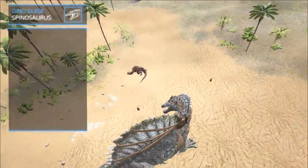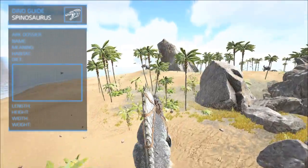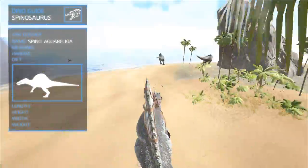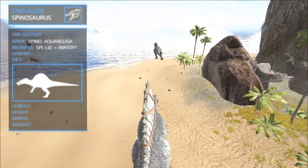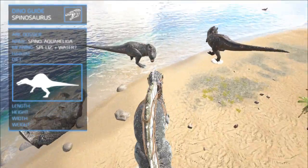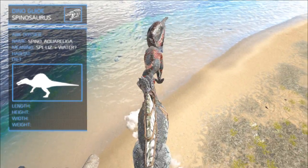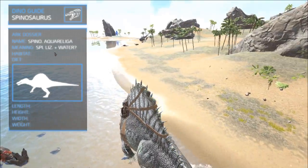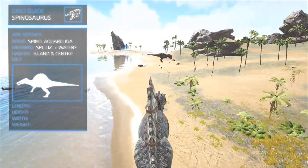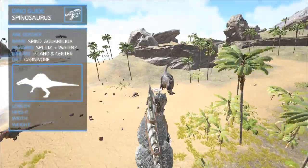Also worth mentioning is that the Spino shows an astonishing amount of similarities with the modern-day crocodile. The in-game version's full name is Spinosaurus aqua religia, meaning Spine Lizard — and the second part is something French or Polish according to Google, but I didn't get a translation. If I had to guess, it means ruler of the rivers and swamps and ocean, but that's not true. The Spino can be found all over the island in the center, where it feeds on both land and water creatures, since it's actually quite fast in the water.